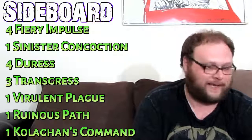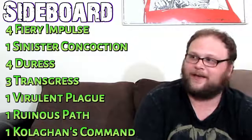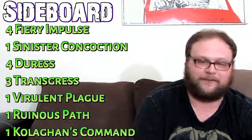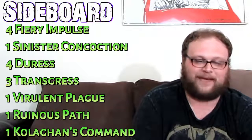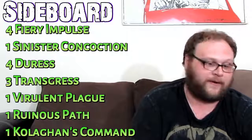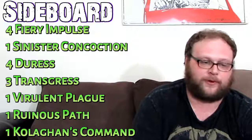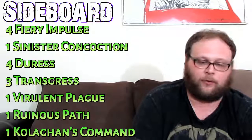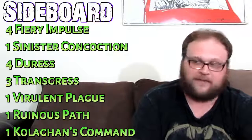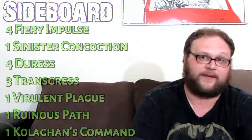Duress and Fiery Impulse could be in the main deck — it all depends on whether you want to take out the goofier stuff like Castigator and Triscidecaphobia. This deck can actually be a fairly serious deck; similar lists without the doofy stuff have top-eighted a couple of times. Cut Triscidecaphobia, cut the Tree, cut Gold Knight Castigators, and play more Duress and Transgress in the main deck, and you've got something that can do fairly well at a high-level tournament.